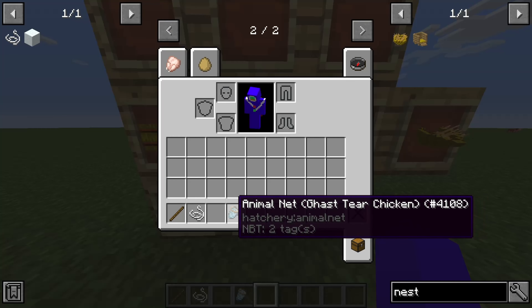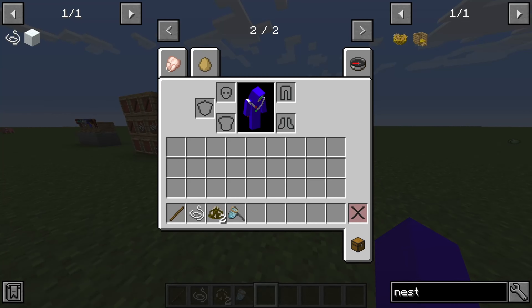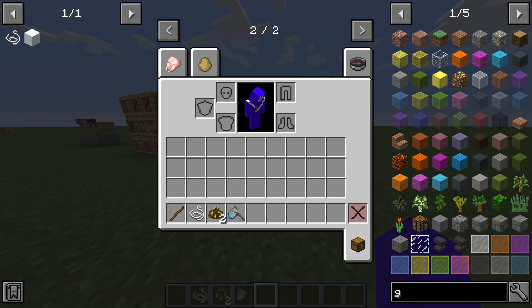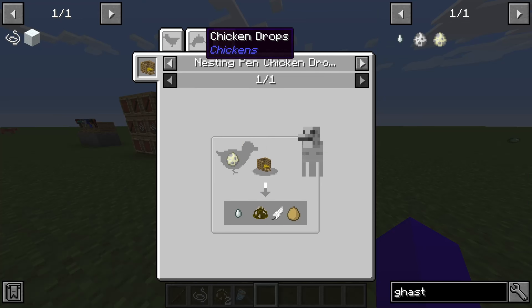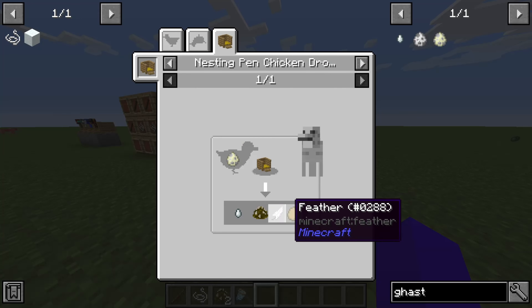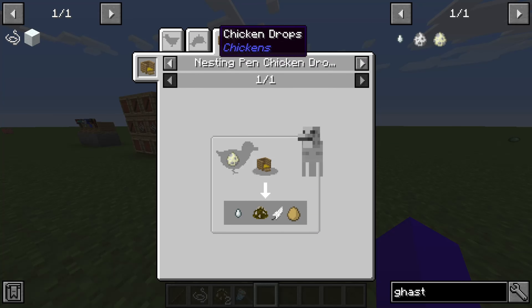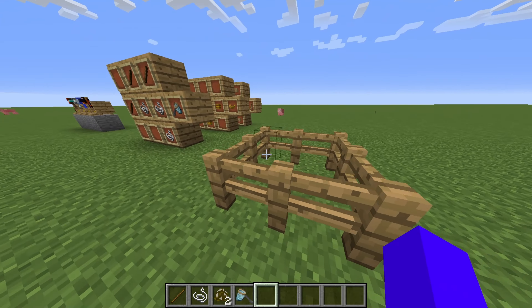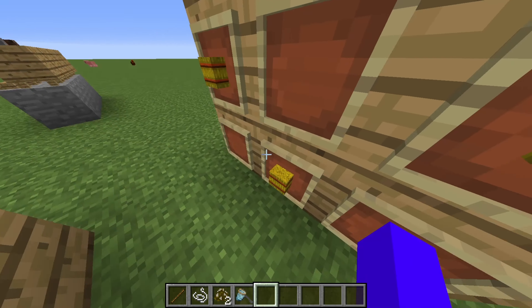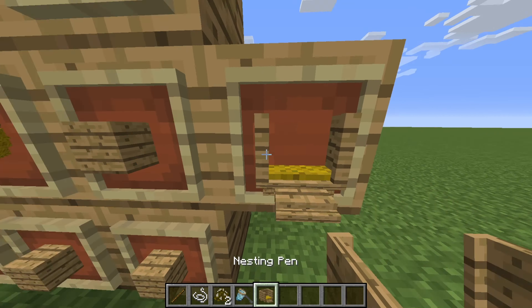So after you've right-clicked it — this is a Flint chicken here — what this means is it will gradually produce Flint. If I show you this diagram, every 25 to 50 minutes it will make me a Flint tier and various other things like chicken manure and feathers, giving me resources without needing to go out and get them. To collect it you need a nesting pen.